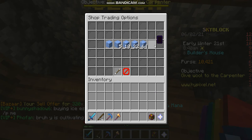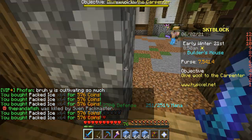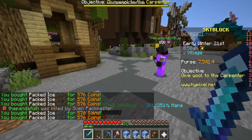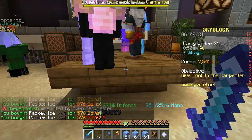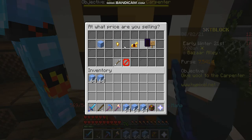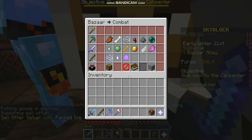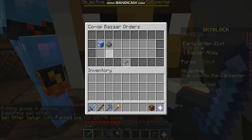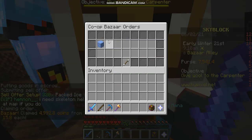Now we'll go back and buy another 5 stacks of this. Let's go back to this and claim the money and put these on sell order. We put these on sell order first — best offer minus 1. We have 5,056 coins to claim from this. Boom, claimed that.